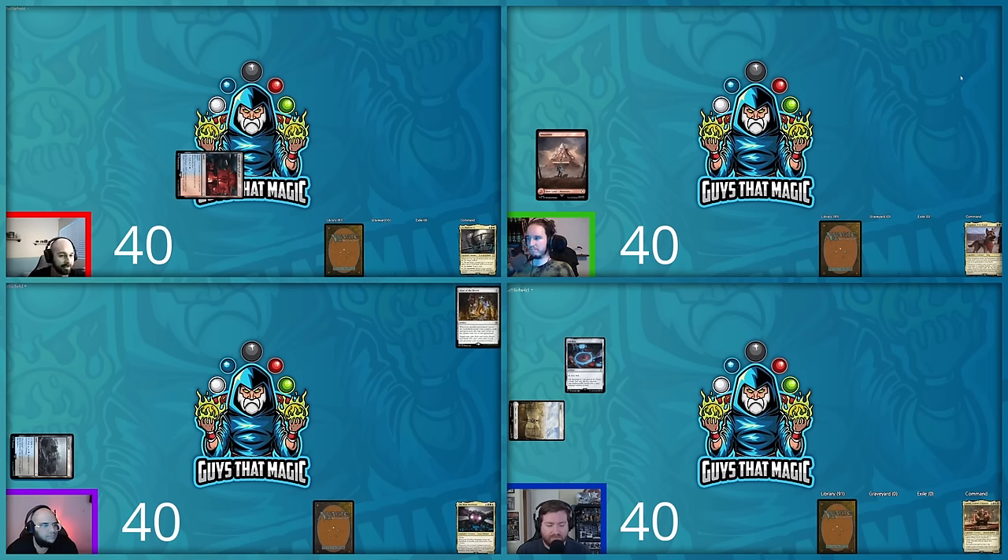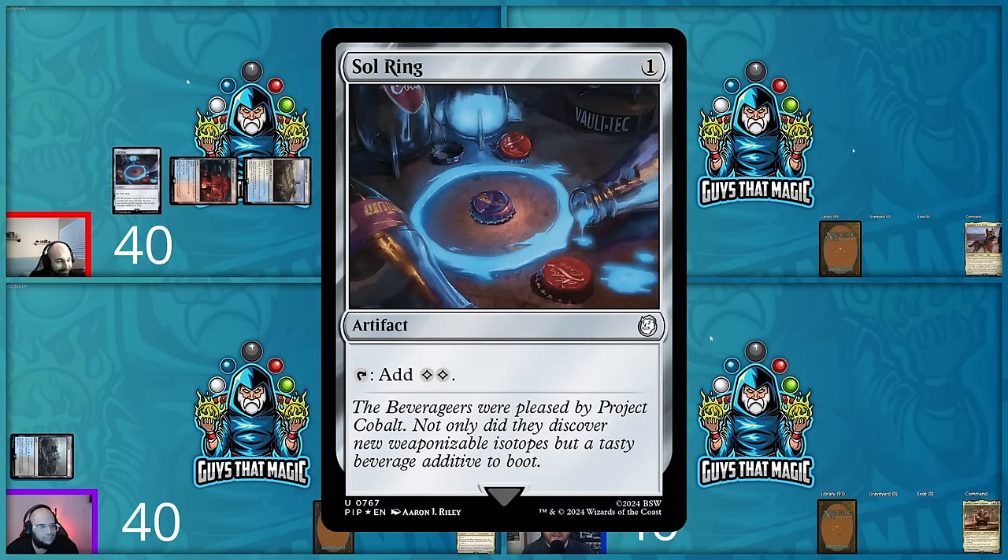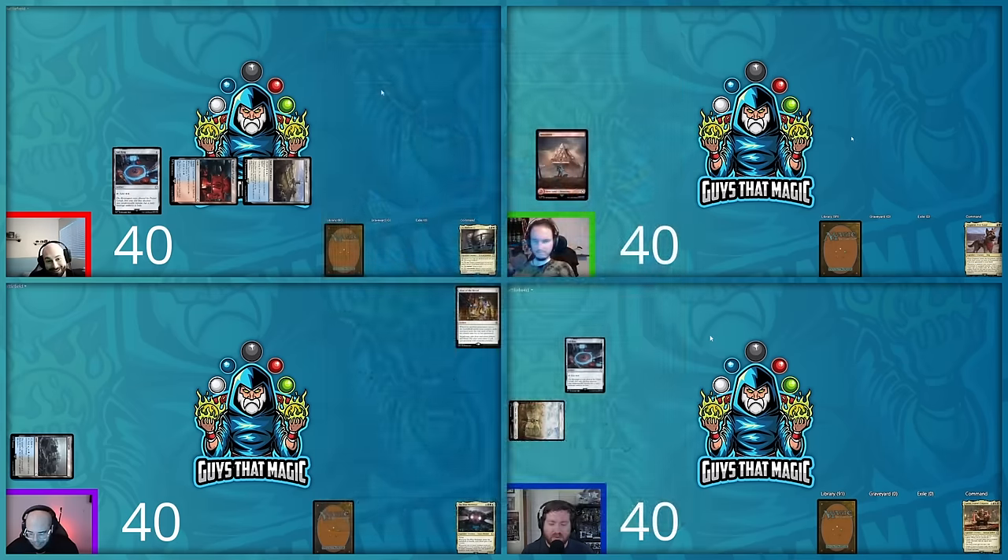Turn two — David plays an Irrigated Farmland entering tapped, then taps Temple of Epiphany to cast Sol Ring. He'd had it in hand on turn one but couldn't cast it with the tap land. He acknowledges the mana base is rough and passes.